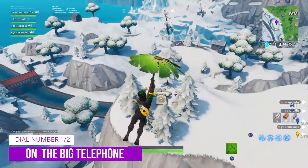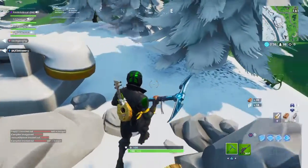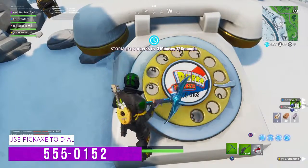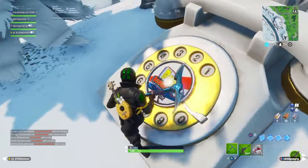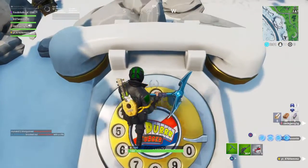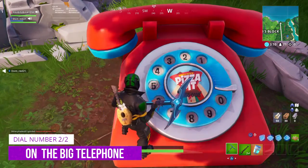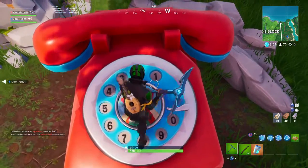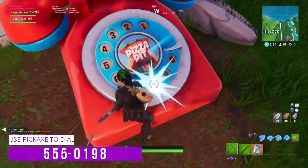The second battle pass challenge is dial the Durr Burger number on the big telephone west of Fatal Fields. The number will be displayed on screen as well as on the telephone itself. You have to hit it with your pickaxe to dial the numbers. Once you've dialed the number you should hear a ringing and know the challenge is done. If you make a mistake, just hop off the phone and start over. The second stage is dial the tomato number on the telephone further from where Lazy Lagoon is, close to where the Block is. The number is there — just head over, dial it, and you'll get that challenge done.